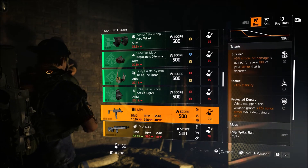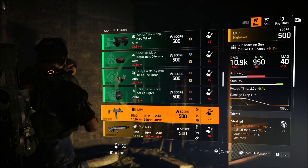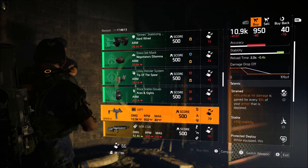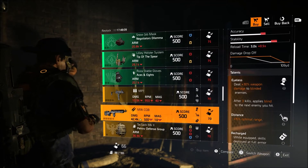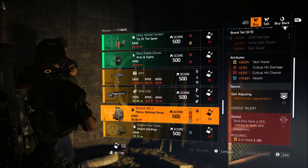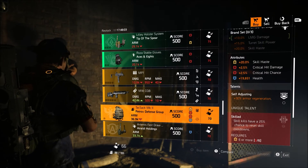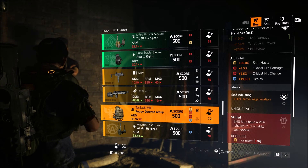An MP7 with Strained and Stable — if you're looking for an MP7 this isn't a bad one with Strained and Stable on it, but most people are likely going to be using the Vector or the MPX instead. Next, an M1A CQB with Eyeless, Distance, and Recharged. An Attack Sack Mark II Petrov Defense Backpack with crit damage, crit chance, health, and skill haste.